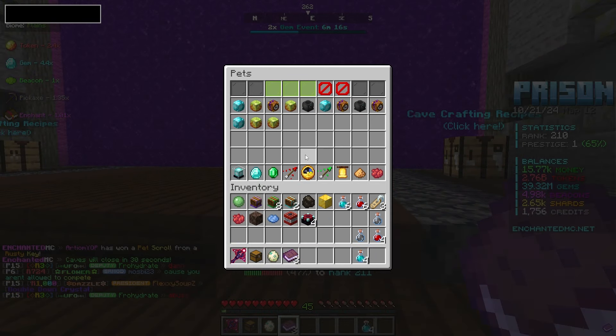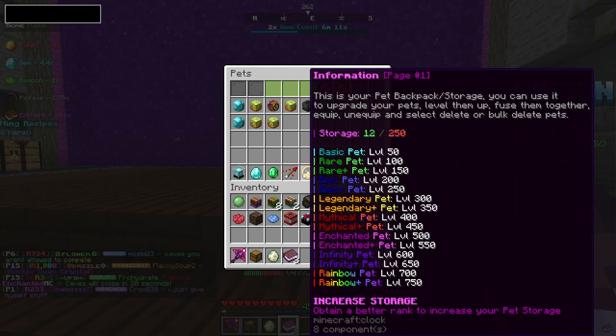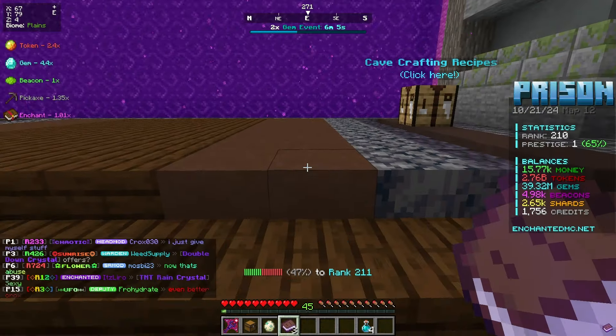I'm gonna save up the rest of the book of rarities for when we get to like a legendary plus. That way I can just add it up and get a crazy high level or quality of pet because that's gonna take forever to do. So I'm gonna wait it out and save these book of rarities for later on in the map because I low-key just wasted one.